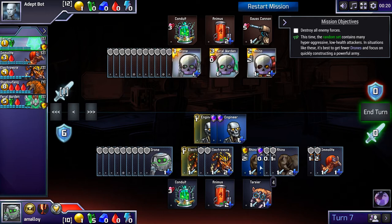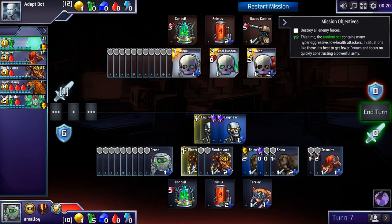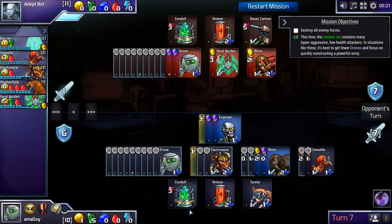This Imolite produced enough attack that the opponent couldn't actually defend while absorbing, so we get to just keep pummeling him. Let's build another Imolite. I could even drone up, but my Electrovores are eating all the electricity. We've won the game already. We're ending up actually wasting this whole Conduit, which just goes to show how far ahead we are by having cheated and gotten an extra drone. These Rhinos actually should have been Feral Wardens — I only absorbed on each Rhino once or twice, and they've run out of attack. Feral Wardens would have continued to apply more pressure.